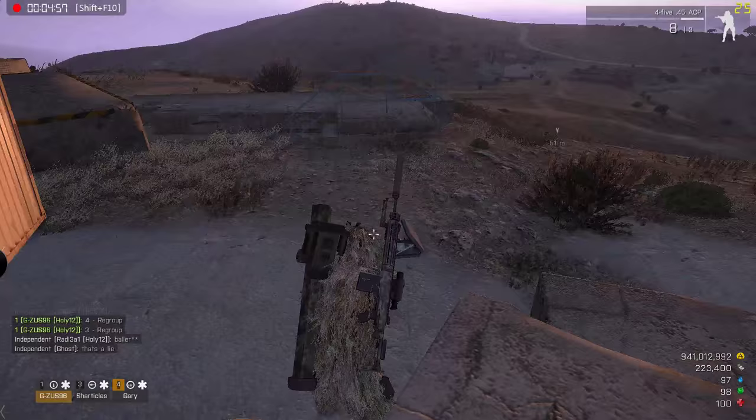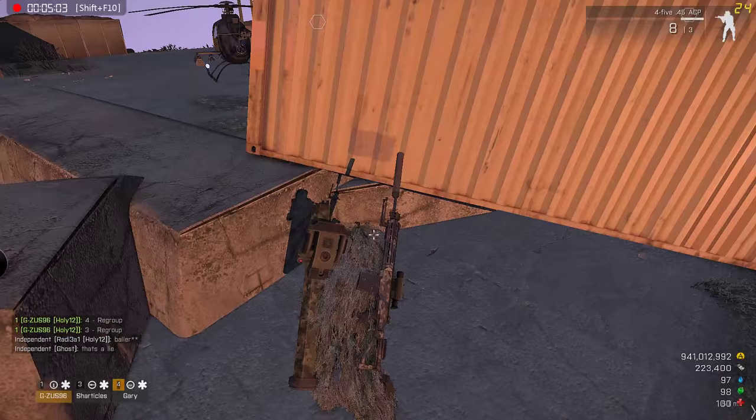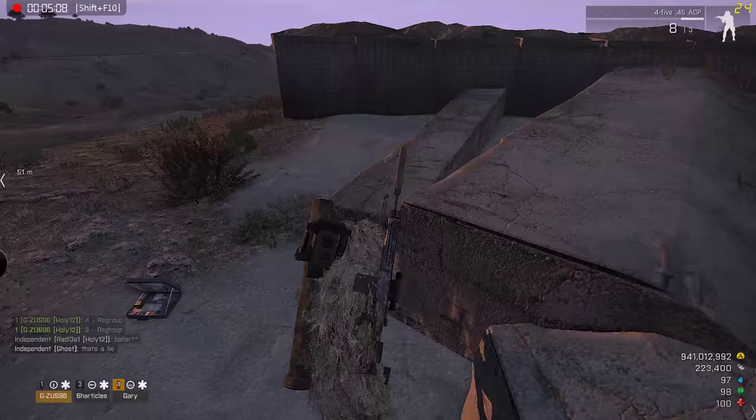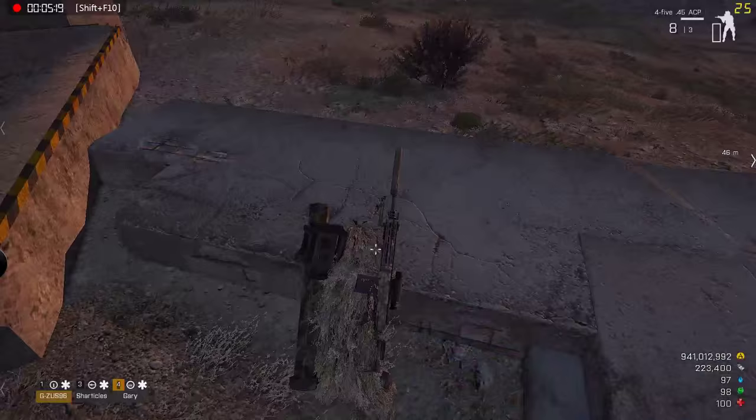These are your basic building components. You have canal walls, which are the one thing I would definitely suggest. These are called canal walls, these are canal walls small, and these are canal stairs. The only difference between canal stairs and the walls is that they have a little extra piece added on to them for the staircase.